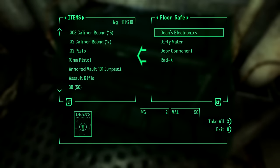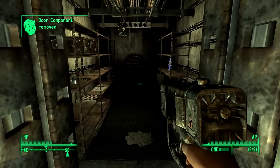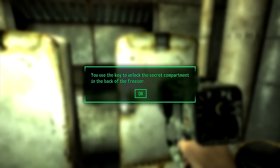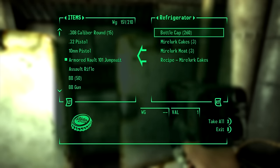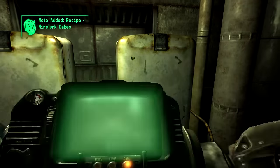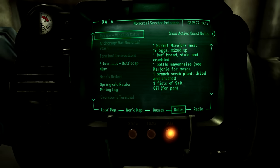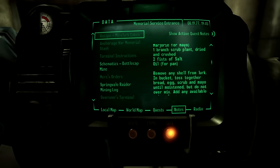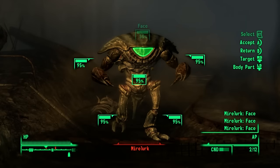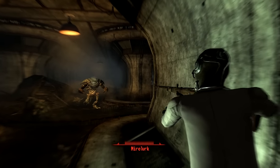Inside the safe is a component which lets me open the door, and behind that door is some goodies: a key and a note pointing me to a refrigerator, which I find and open to get my prize — a big load of bottle caps, and a recipe for Mirelurk cakes. Turns out the recipe is just an easter egg, an inside joke at Bethesda, but I didn't care. The real reward was the chance to engage my brain, to study the surroundings, and to follow clues instead of breadcrumbs.